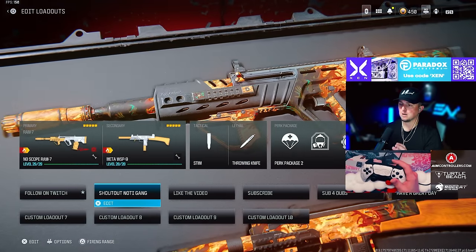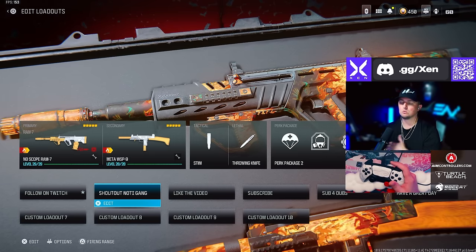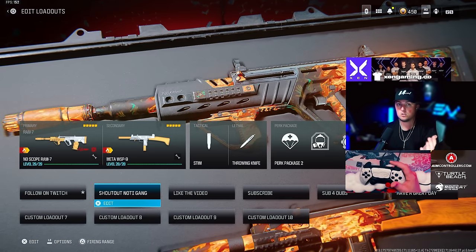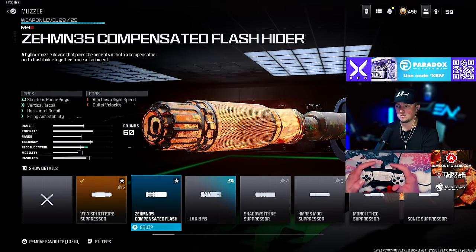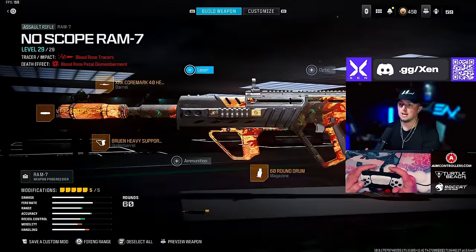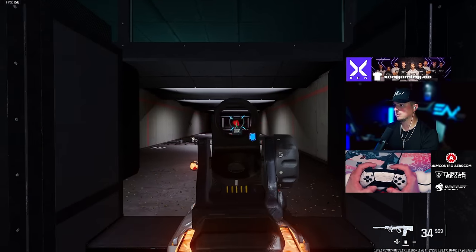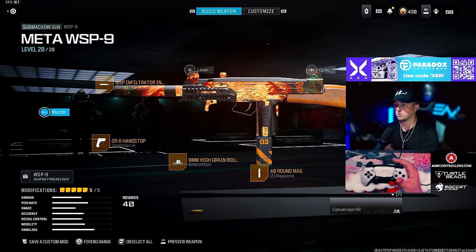At number three overall it's very tough between the top three because they're all really close. At number three I've got the RAM-7 — it has a little more recoil than the others, but it's paired with the WSP9 which has very high TTK and a slightly slower fire rate. For the RAM-7 we're going with the VT7 Spearfire or Zimmon 35, the XRK Core Mark 40 Heavy barrel, the Bruen Heavy Support Grip underbarrel, the 60-round drum, and the HVS 3.4 Pad. You can also add the Jack BFB — it does reduce bullet velocity but helps recoil quite a bit. RAM-7 is 100% the best aggressive AR for resurgence-style play.